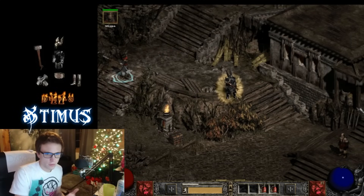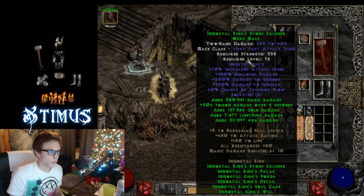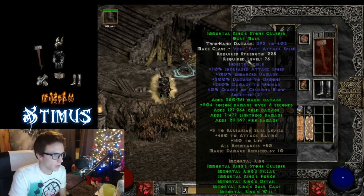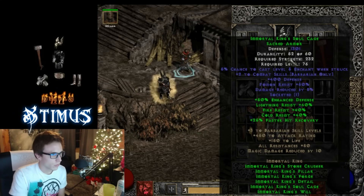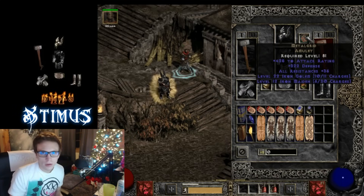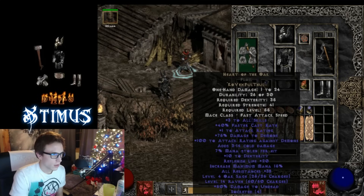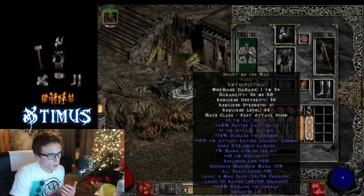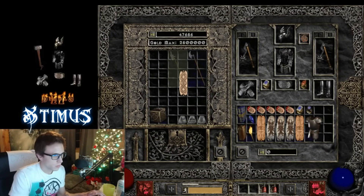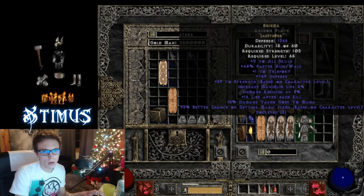Now I wanted to show you guys the more expensive side of this build — this is one of my personal characters. In my weapon I have two 40/15 jewels, which give increased attack speed and 40% enhanced damage. I put a Ber Rune into my armor for reduced damage and added a bit more enhanced damage on my helmet. For accessories, I use MetalGrid and stick with Ravenfrost. On switch I have Heart of the Oak, which gives me faster cast rate if I'm going to use Enigma. I'll keep Enigma in my inventory and switch it out every now and then.